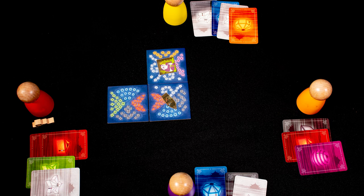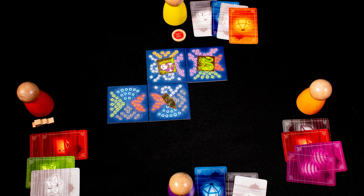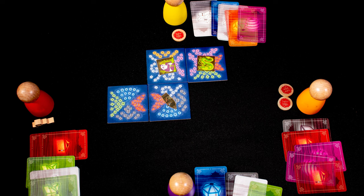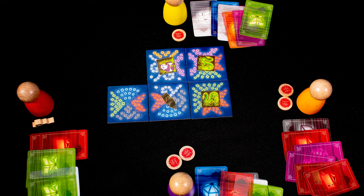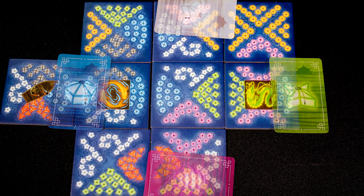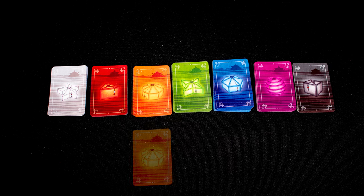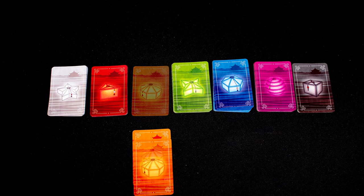Yellow places a tile and collects a white for matching sides. All players get a card based on seating position. Because this tile has a platform on it, yellow gains one favor token. Orange places next, gaining a pink for the matching side and two favor tokens — one for their platform and one for connecting to another one. Every player then gets their normal cards. Note: you gain one card for each side that matches up, so in a very unlikely scenario you could gain four cards and two favor tokens.